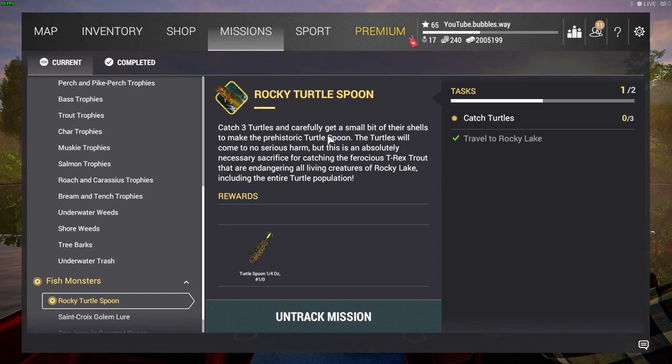Welcome back, we've got some more Fishing Planet here again today doing more fish monster missions. This is to get the rocky turtle spoon. To catch this we need to catch three turtles. We've done lots of fish monster missions all across the channel. We want to get this spoon so we can then catch the actual monster itself — the T-rex trout monster. I'm expecting it to look really cool.